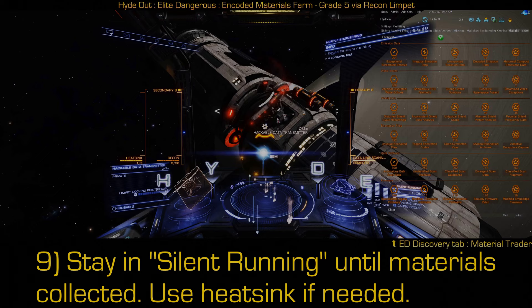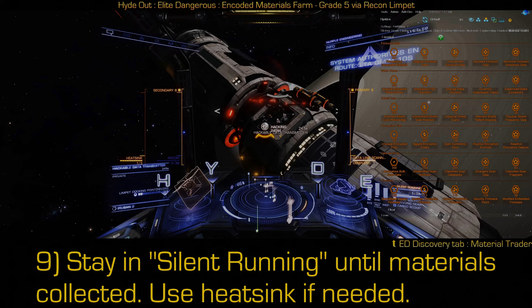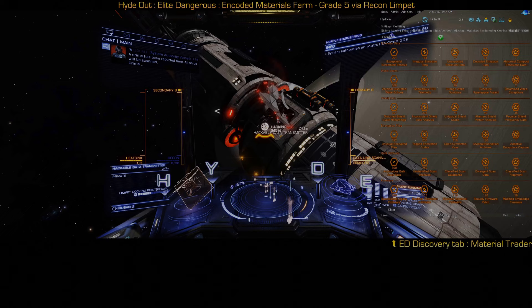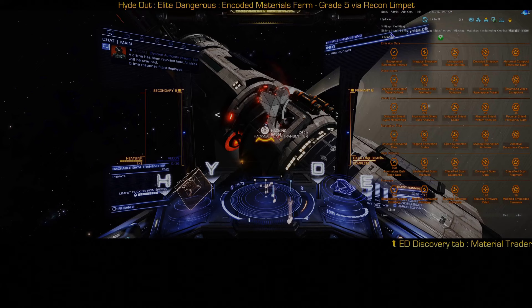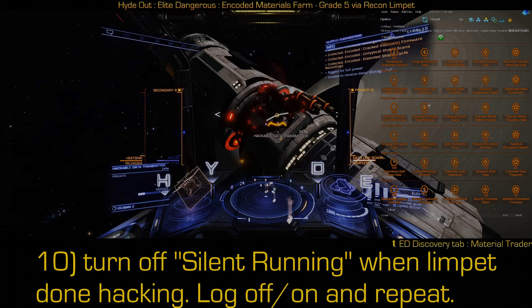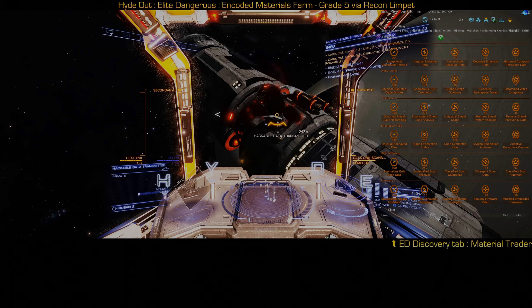Fire your limpet. I took a little bit too long on firing the limpet — the first trigger didn't register — and that just means you need to watch your heat. If you go over 100% for a little while it's not going to break you, but if you are in a fairly hot running ship like the one I've got here, just make sure you've got a heat sink launcher. Go ahead and pop that heat sink launcher off just to see it. We've been scanned or we're about to be scanned by authorities — they're in the system. There's the heat sink launcher and the hack is done. We obviously had one type that we had full storage of, but we got all of those others at the same time.